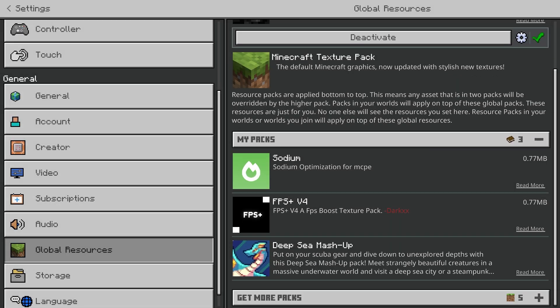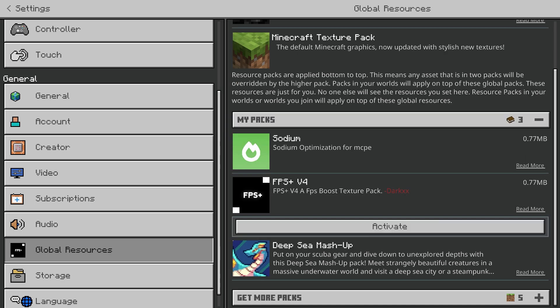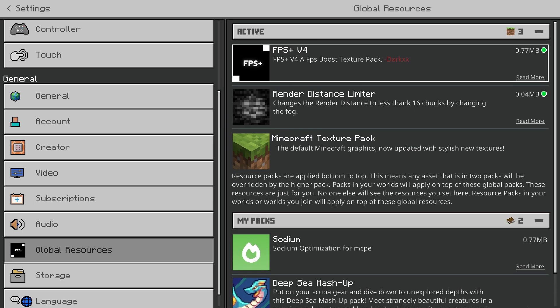Now you want to have one of these packs enabled. I recommend FPS Plus V4, because with this pack it completely disables all particles. So if you break a block, use a potion, anything — particles are just completely disabled. And particles do decrease your FPS, so this is very much needed.